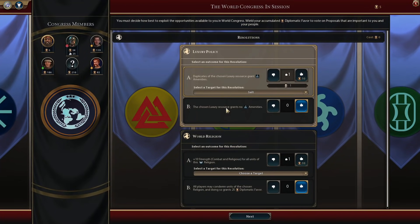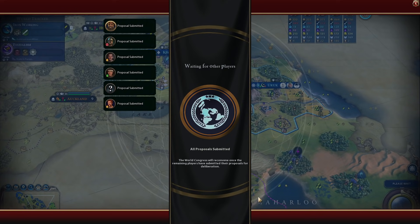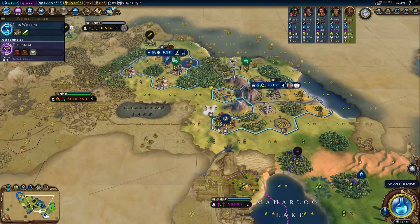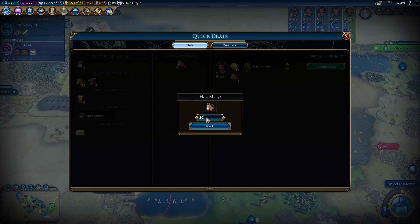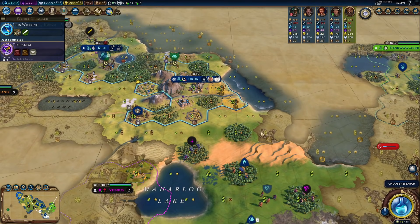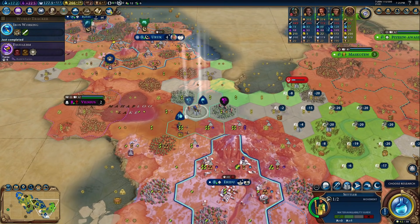Now for the resolutions — we're voting for salt, hopefully we get duplicate resources and can sell a lot of them. Hopefully Mapuche votes for their own religion, but they didn't. Ivory for no amenities — that's perfectly fine. We could just sell 20 horses to them. We'll take that. We want gold. We can find our fourth city now.